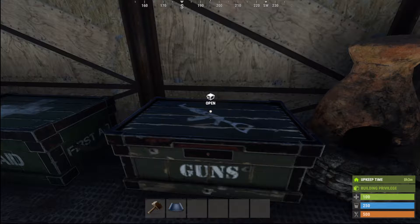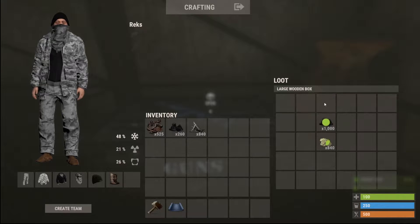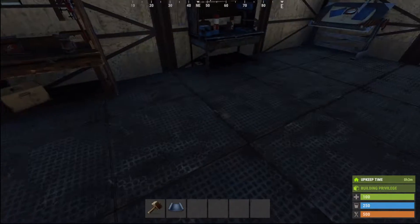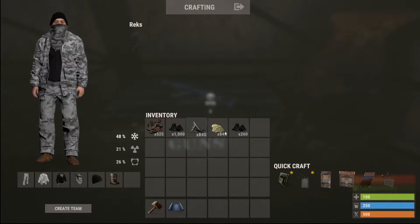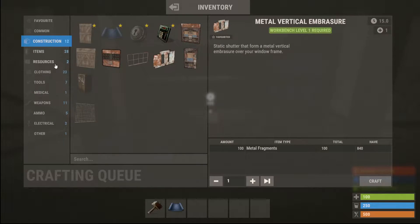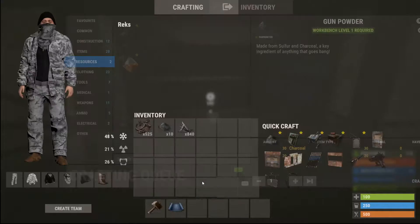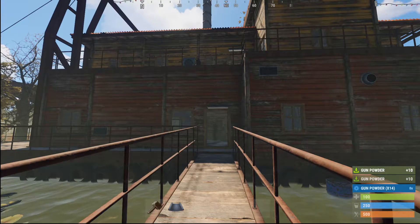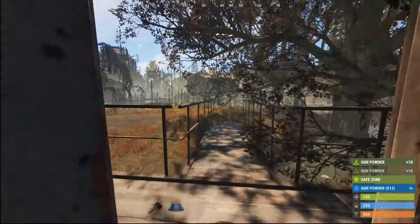A lot of people make it too hard on themselves getting guns and getting geared up - this is all you really need. There is the alternative method of farming oil rig with the compound bow which will help you a lot, but with the scrap here this stuff is all you really need. First, before you go any further, get all of this crafted into gunpowder.